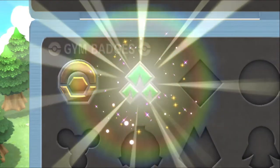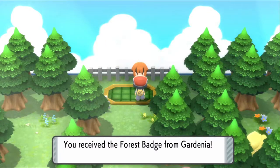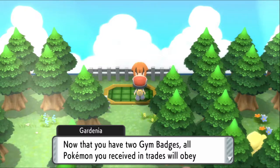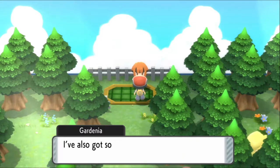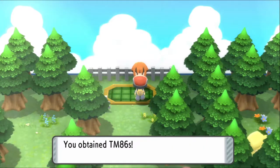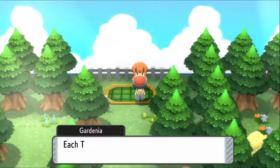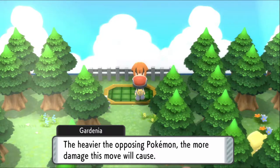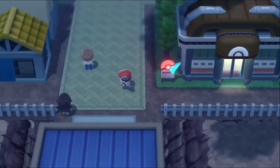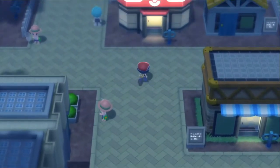In recognition of that, Gardenia awards the Forest Badge! We receive the Force Badge, and can now have a third party member. With the badge, the HM Cut is available. All traded Pokemon up to level 30 will obey. She also gives grass knot — one of my favorite moves. The heavier the opposing Pokemon, the more damage it causes. Thank you!